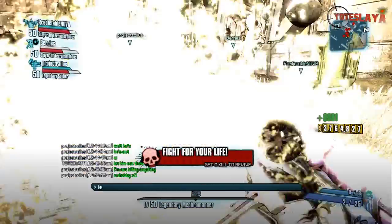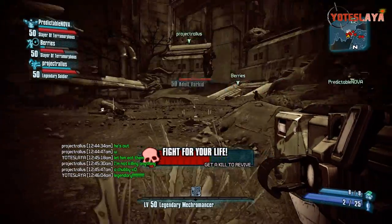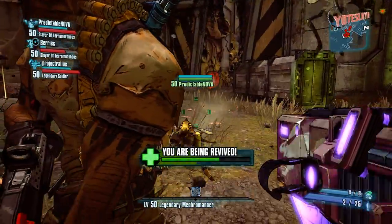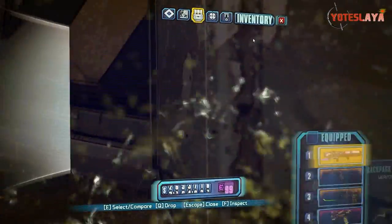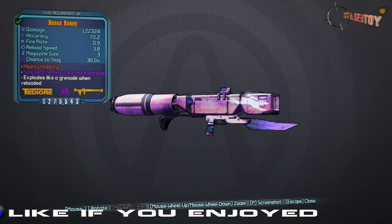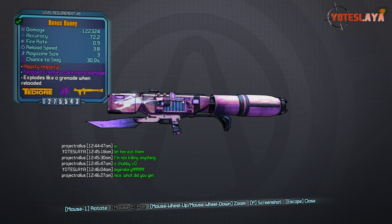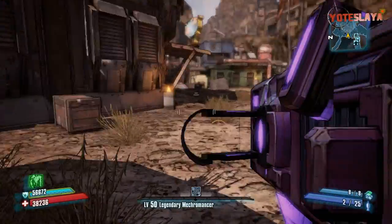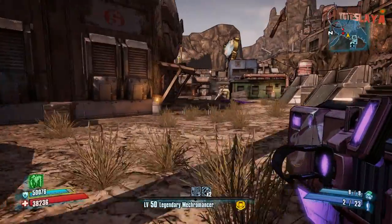I haven't killed many chubbies in this game — I've never really tried to farm for them because I wasn't sure where to go. I hadn't killed very many and I got this Bunny pretty quickly after we started farming for Vermivorous. Then about 10 minutes after getting this, another chubby also dropped the shield Whiskey Tango Foxtrot. So legendary drops from chubbies seem pretty common — cross your fingers and hopefully you can get them as easily as I did.